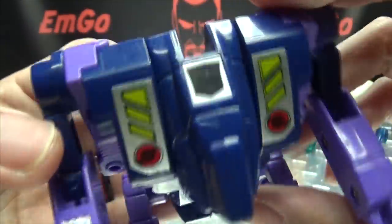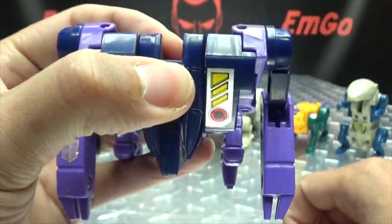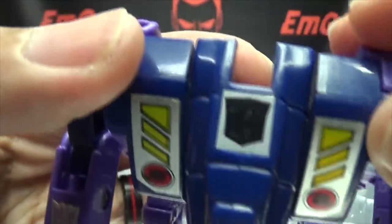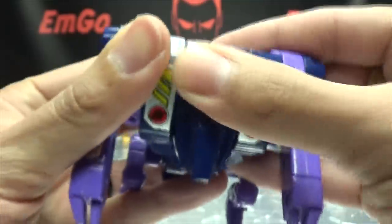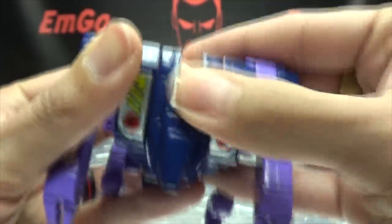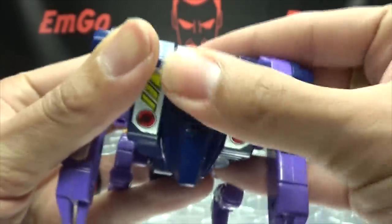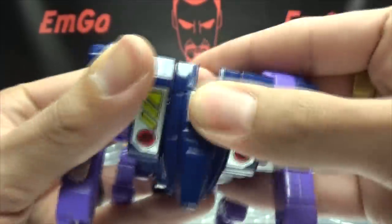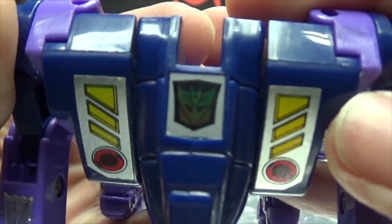There's a gun sticker right there. He does have the rub sign. Let's see if we can get it to work. Rubbing the rub sign — I know people get annoyed when I rub it, but I've had these since the 80s and I know how rub signs work. They're heat activated, and sometimes just holding your thumb on it doesn't do anything because your hands have to actually be warm. And there we go — he's a Decepticon!